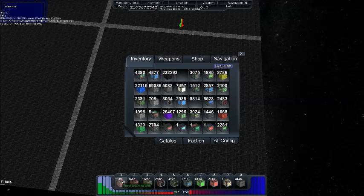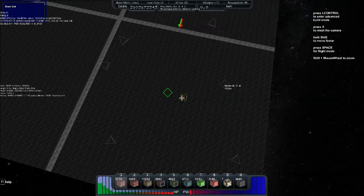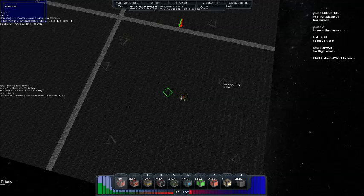First of all, you need a turret docking module. You also need some turret docking enhancer units, also called extensions. So if you want bigger, better, harder, faster, stronger turrets, you're obviously going to need some enhancements, because a regular turret just doesn't cut it.